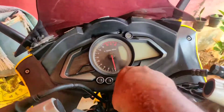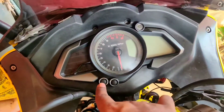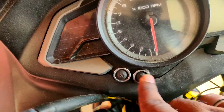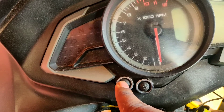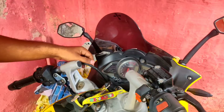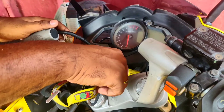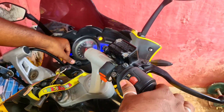So first, let's switch the engine kill, then press the key off. So this is the mode and set. First, we press the mode and set. Then press the mode and then press the engine kill. This applies to the BS3 variant.